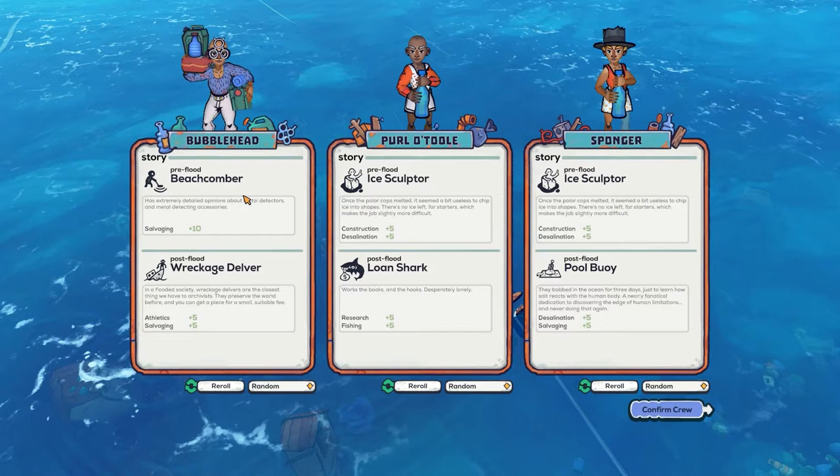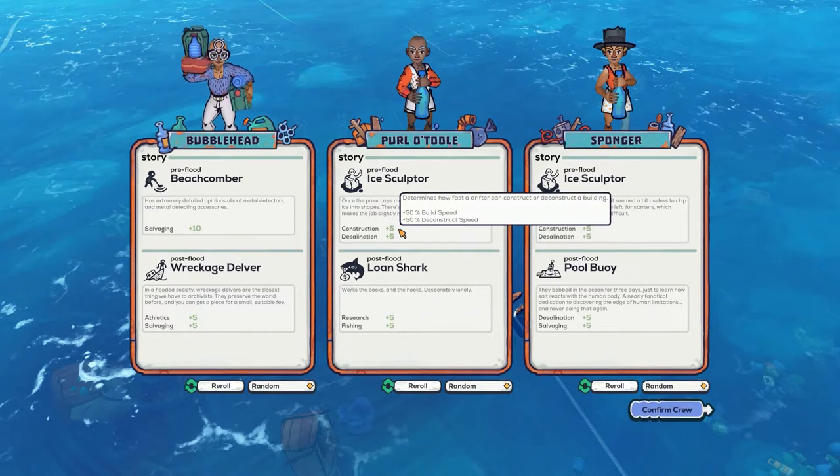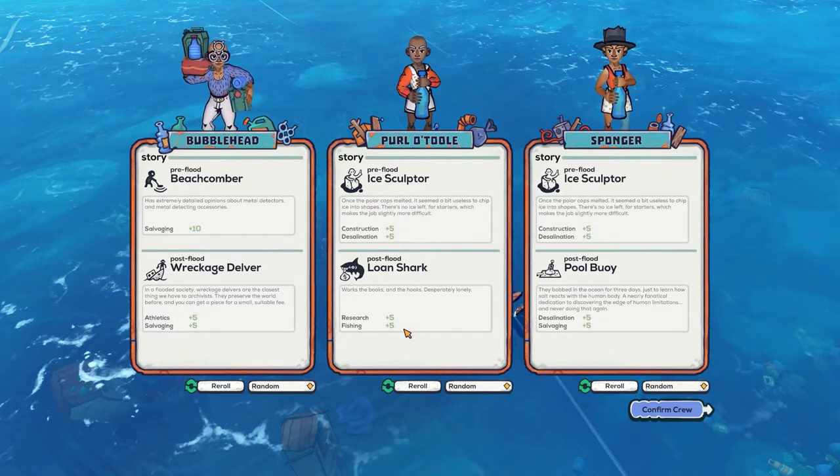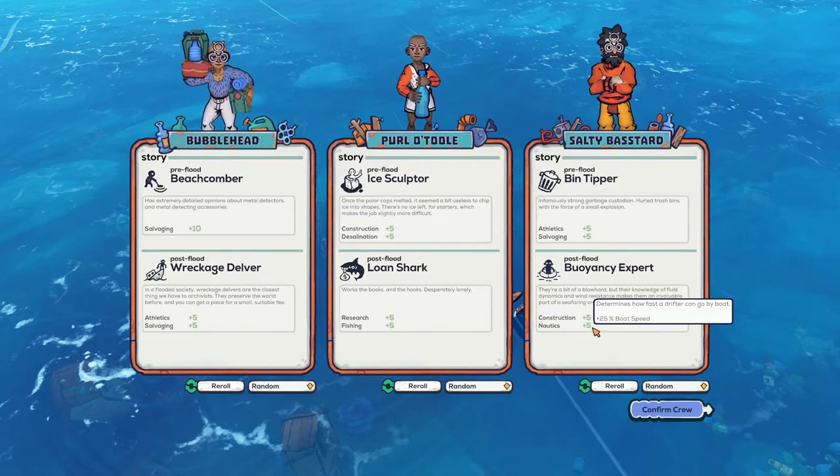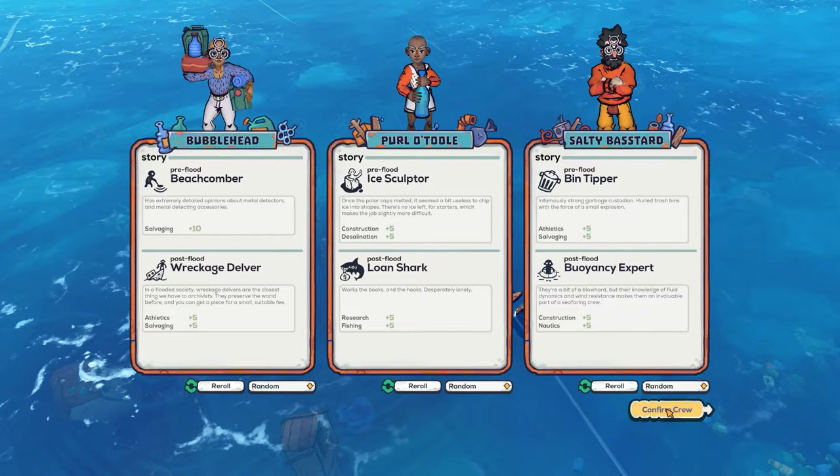We've got three different stories here: Bubblehead, Pearl Lutol, and Sponger. These are the people who will be on our boat. There's some salvage athletics, salvaging — I love that — construction, desalination, and research and fishing. I think I'm going to re-roll this guy. Athletics and salvaging, along with construction and nautics, boat speed — looks good to me. These will be our three survivors on the boat.